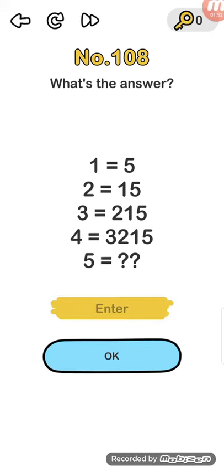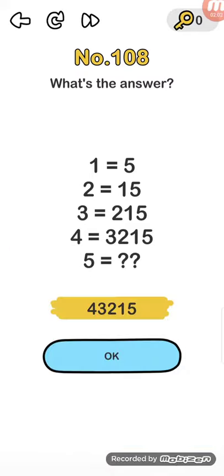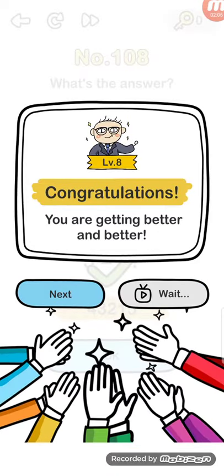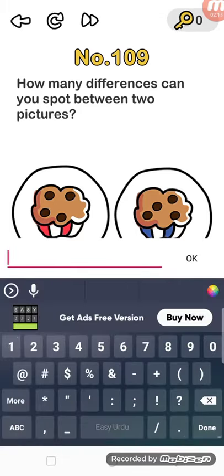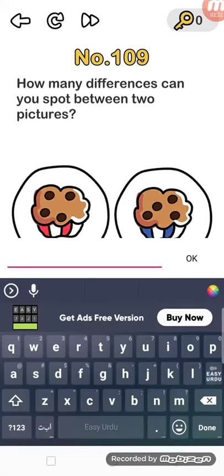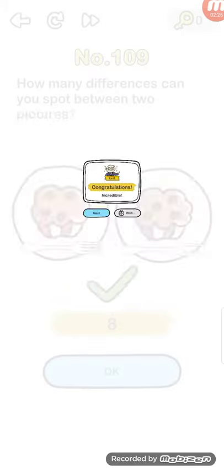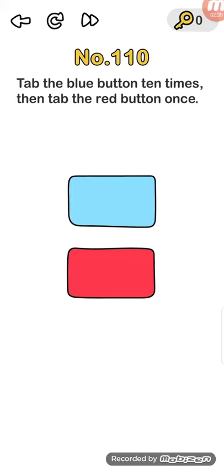Nords level number 107: open the box. Nords level number 108: what's the answer? One is equal to one, is equal to four — three, two, one, five.